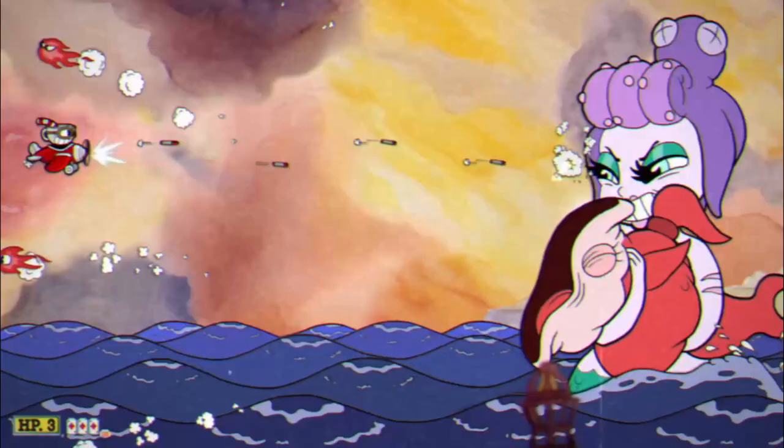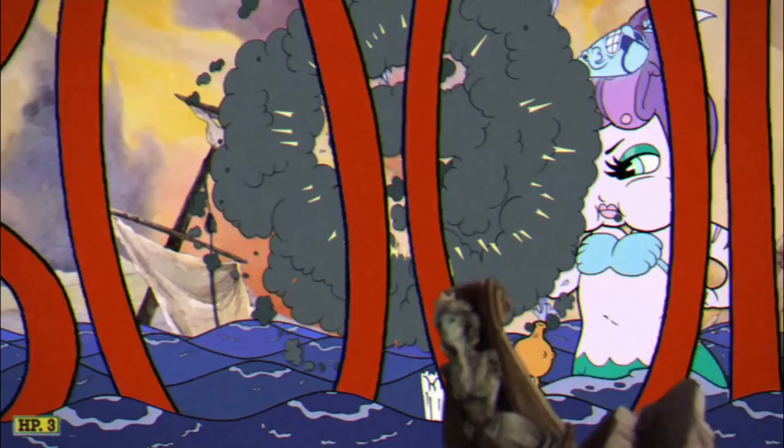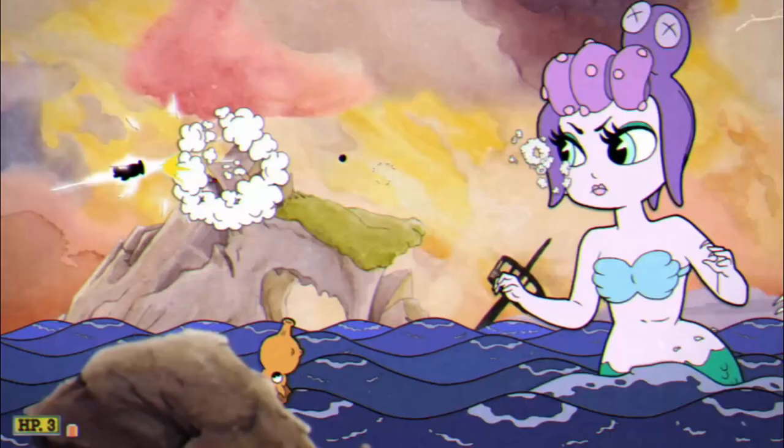Like almost every boss in Cuphead, the Sea Witch has three phases. The first is a hectic mess of dodging floating pufferfish, pirate ghosts, electric homing swordfish, fire-spitting fish, and a turtle full of exploding bombs.